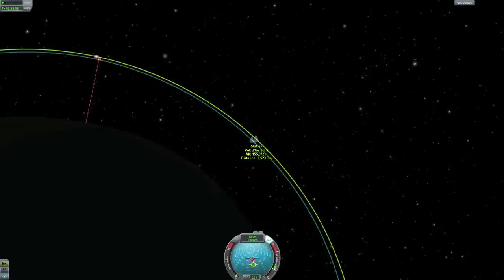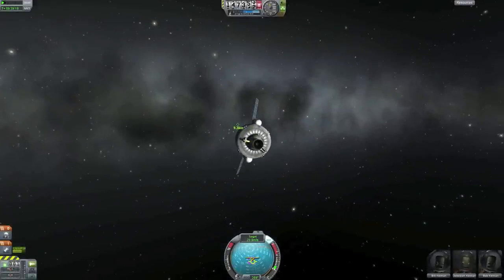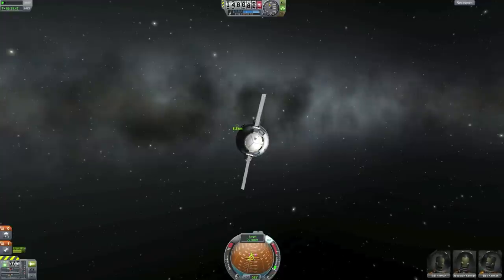All my course corrections are now made by looking at the navball. Looking at your vessel can be confusing and make it more difficult, but it's good to have to make sure you are traveling in the right direction and to see the distance left to the target. We will do this a couple of times until my vessel is very close to the target.